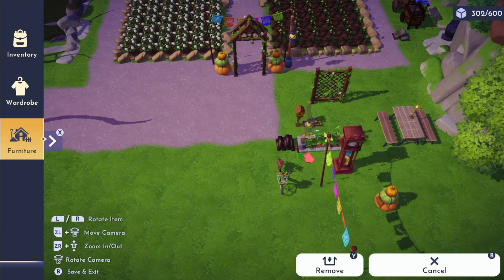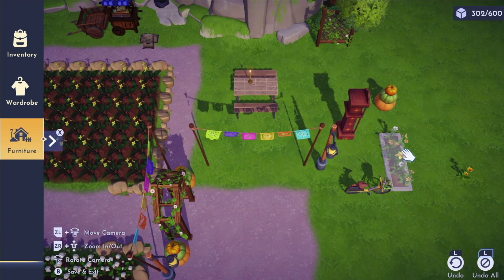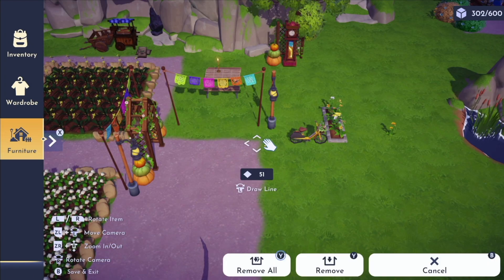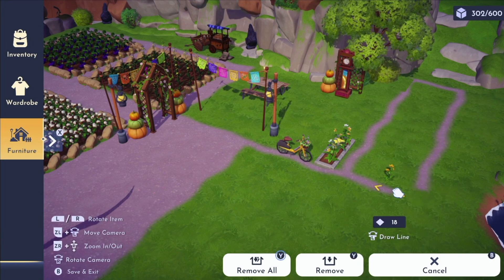I still needed the functionality of an area to do some farming, so I just decided to spruce up the garden that I already had. As always, I started by placing down items that I thought would look good in this area and then I decided to add some pathing.